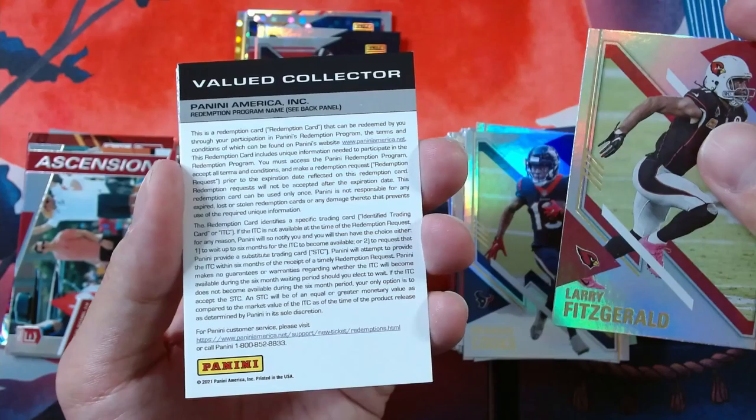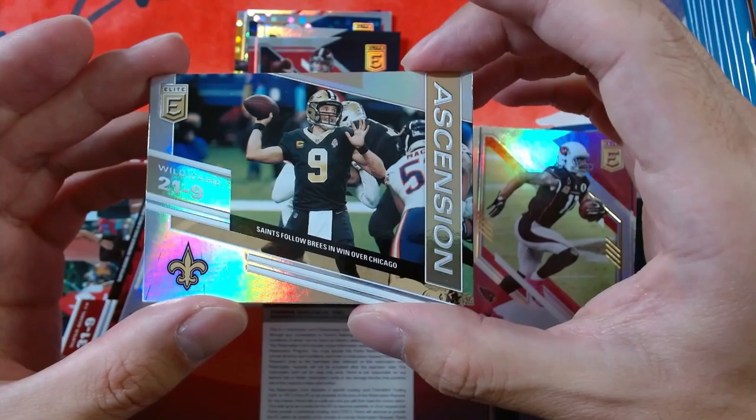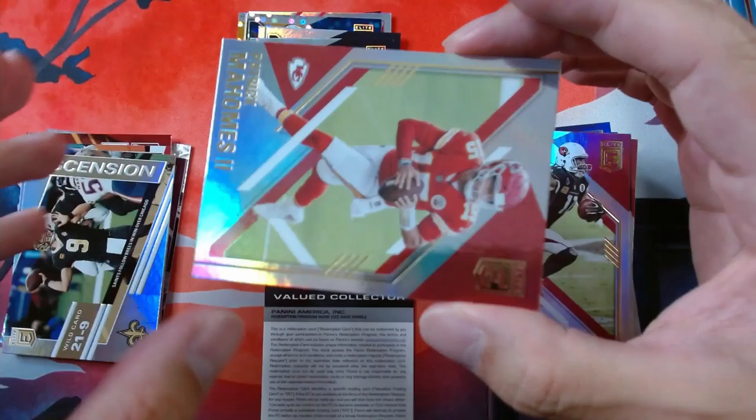Next one, we got Fitzgerald — Larry. We got a Redemption. And then we got Ascension — Drew Brees, Saints follow Brees and win over Chicago 21 to 9. Take a look at the back. So we're adding that. Tom Brady. And we got Mahomes and Joe Montana for the base.